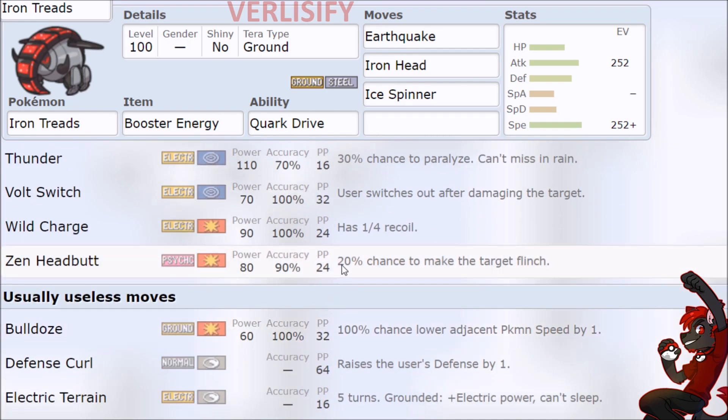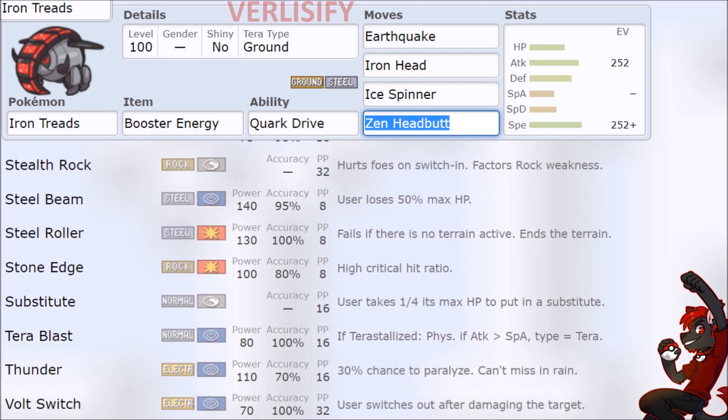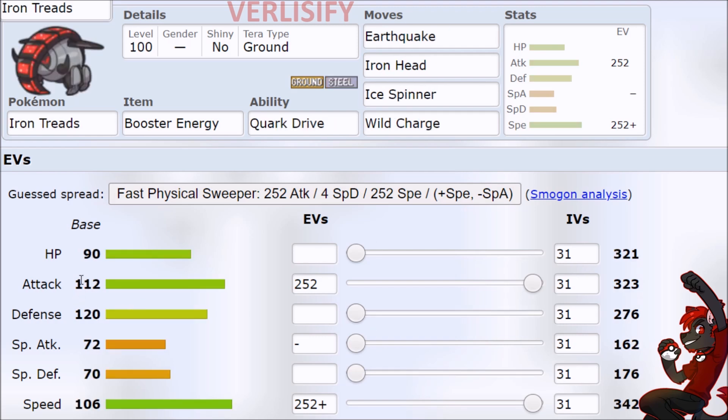We also have some coverage to run: Zen Headbutt for Poison-type Pokémon, Wild Charge if you really need to get rid of something like Dondozo — you just outspeed and hurt them. Even though these Pokémon look like they play the same, you still need to pick the correct one for the situation. Great Tusk is better at wallbreaking with that 131 Attack, and with Booster Energy on Iron Treads you turn it into a sweeper and just look to crush squishy Pokémon.